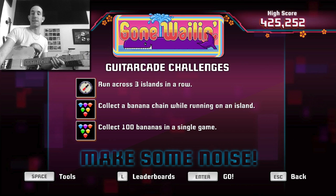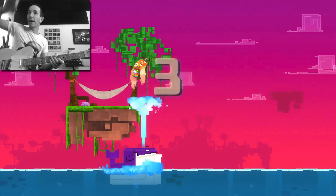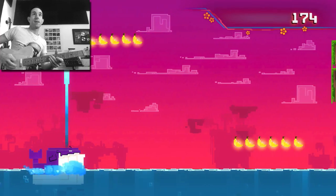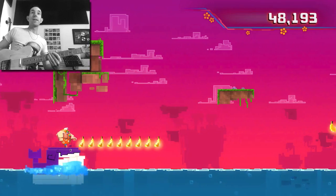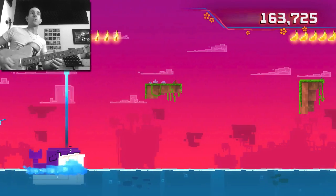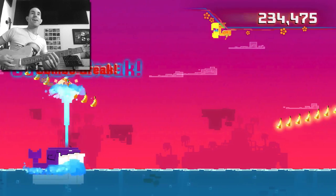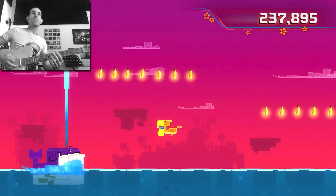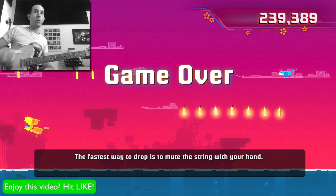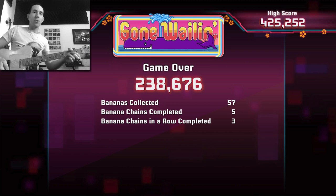So in this one we've got to collect the bananas. Basically the louder we pick, the higher the guy goes. He's always moving crossways, so if we pick a little soft, we want him to go high — we pick louder. Mute to make him drop down. Got to avoid the islands. You can hit more strings and that'll keep you up there for longer, then gradually quieter. This is really good for training you in thinking about dynamics and volume — something a lot of people don't think about when they're learning to play.